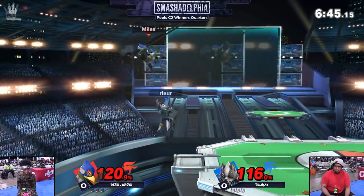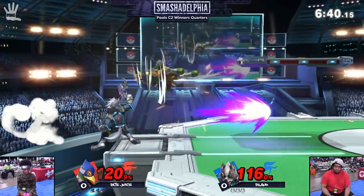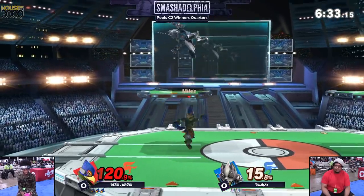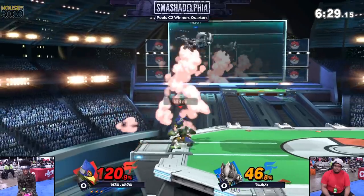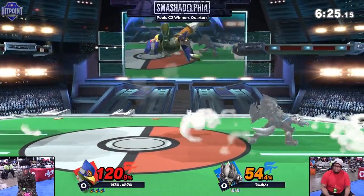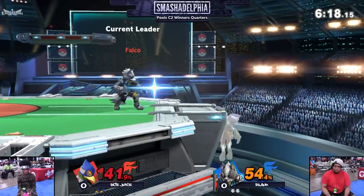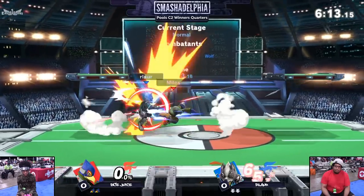Looking pretty close for game one between these two. The edge guarding here is very interesting — Juice is kind of just waiting, and he got the hit. Earlier he got the down air but it didn't quite kill. But Juice firing back with a pretty nice combo of his own. In this game, Falco does still have his own pillars. He can still send you up and bring you back down, especially on Battlefield or Triplats. But beautiful F-smash punish by Arlor.